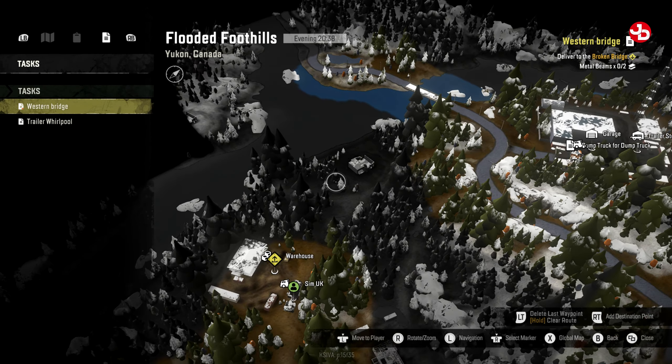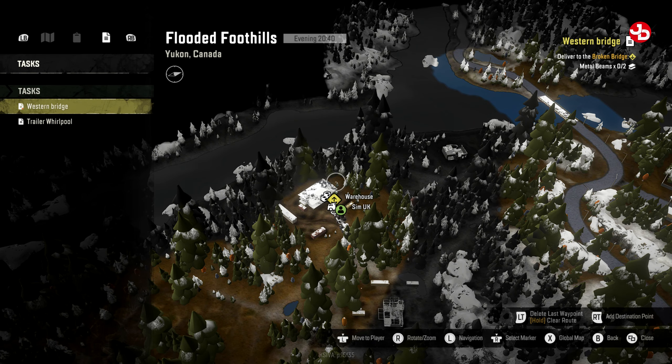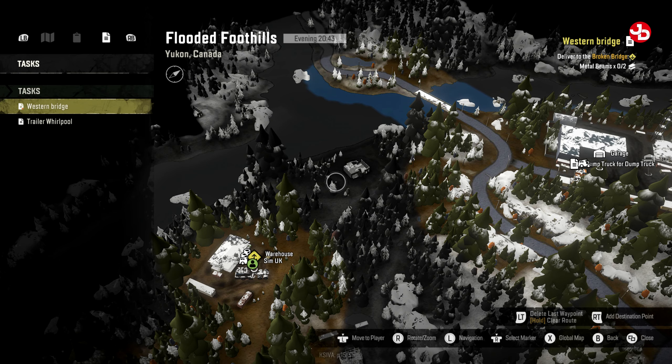Do you want the good news or the bad news? Bad news first. Okay, the bad news is I pressed C. Oh no - it's okay, don't worry. This game always tricks me - I thought it had loaded wood onto the truck. So what do you need? You need metal beams. See how many you can load. Just the one - damn it! They are much much longer.